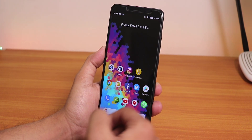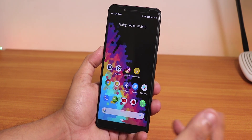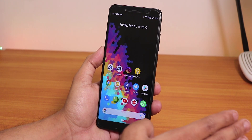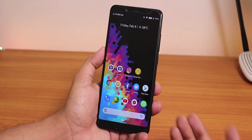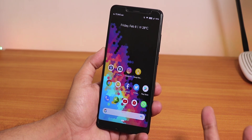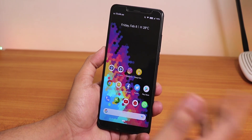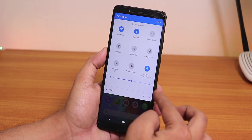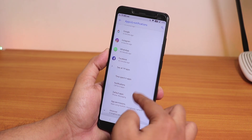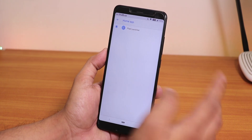First, let's talk about the launcher. The stock launcher is not the Quick Step launcher or the Trebuchet launcher — this is the Pixel launcher by default. Let me show you in Settings so you can see we have only one launcher. Going to Home App, I can only see the Pixel launcher and that's it.